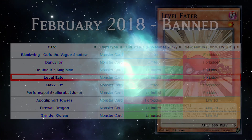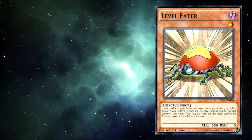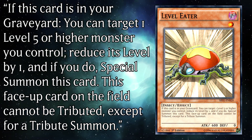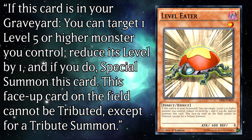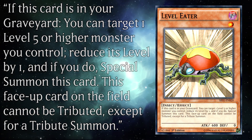A level 1 dark attribute insect type monster with 0 attack and defense, its effect reads: if this card is in your graveyard, you can target one level 5 or higher monster you control, reduce its level by 1, and if you do, special summon this card. This face-up card on the field cannot be tributed except for a tribute summon.